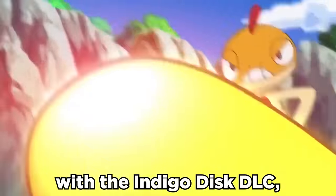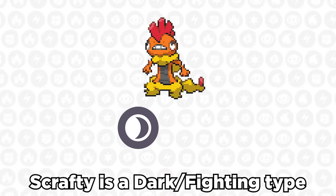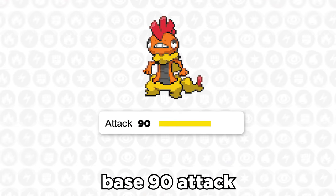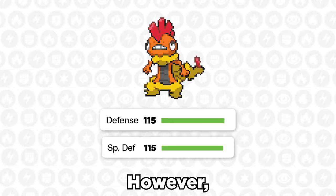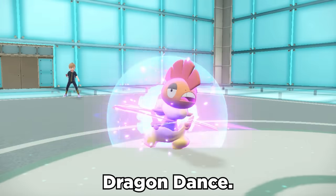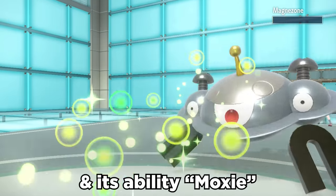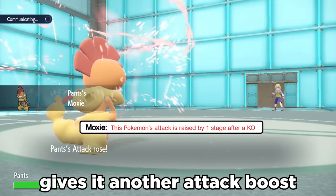Scrafty has been brought back with the Indigo Disc DLC, and this thing's got some big pants and some big potential. Scrafty is a dark fighting type that has a mediocre base 90 attack and 58 speed. However, its solid base 115 defenses allow it to get going with Dragon Dance. It can then take advantage of STAB Knockoffs and Drain Punch for longevity, and its ability Moxie gives it another attack boost after each kill.